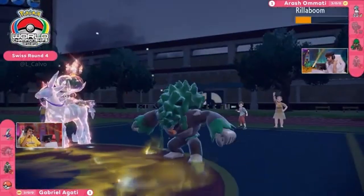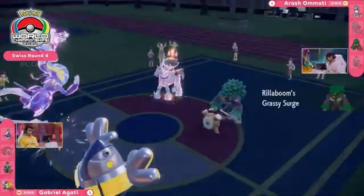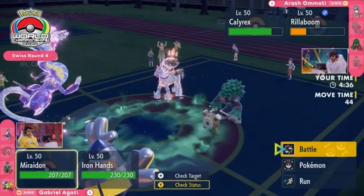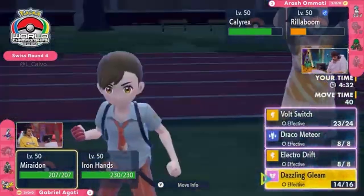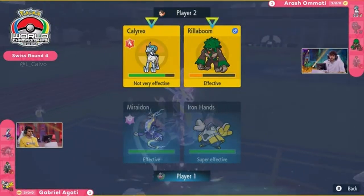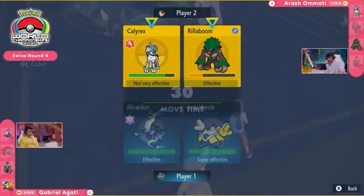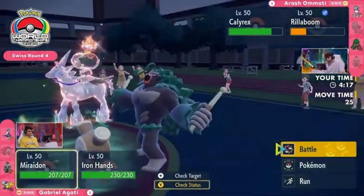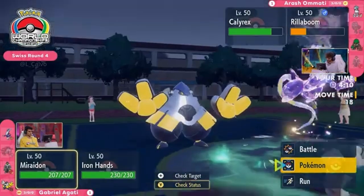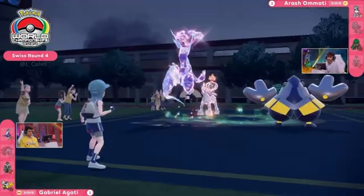Iron Hands is Agadi's final Pokémon — it will once again out-slow Calyrex. Rillaboom, at least, is going to be able to flip this terrain for the final time. Miraidon has shockingly done a great job avoiding damage despite not getting direct assistance from teammates, but is going to be locked into a move for the rest of the game that Calyrex resists. The Iron Hands is going to be the quote-unquote faster Fake Out being the slowest thing on the field, so you can't just Fake Out Rillaboom and go for the KO to get a 3v1 situation.